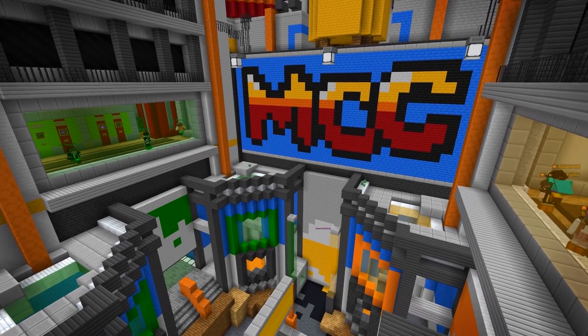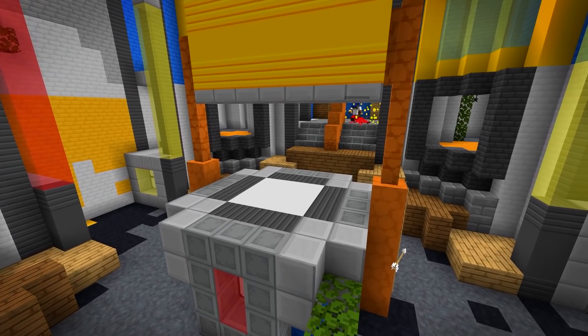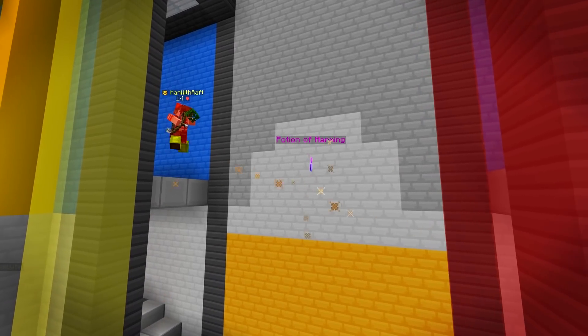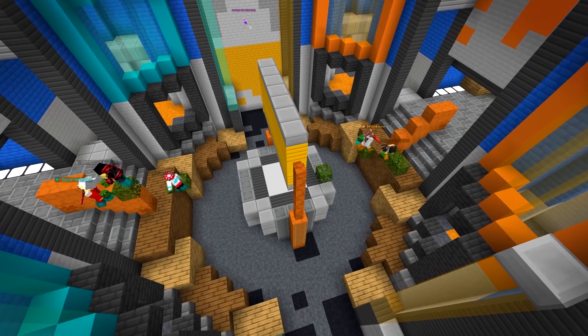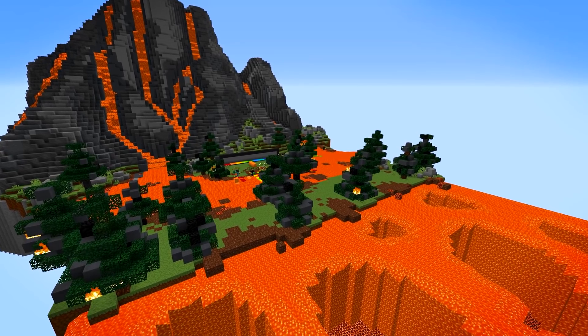Battlebox is getting an artistic touch with its new map, Graffiti. Similar to the classic experience of Battlebox, players will be able to collect and use leaf blocks to help traverse the map, which may help in reaching that heightened middle area.